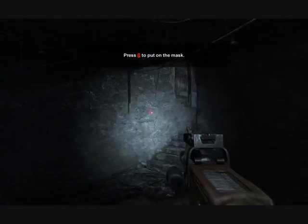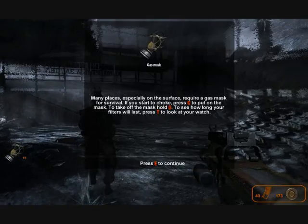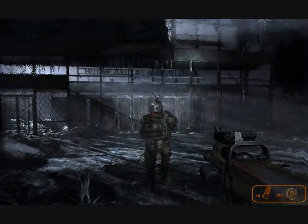Before we hit the surface, put your gas mask on. You're almost there. This is the Korolev performance wall. It's very close to the tower.